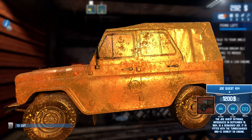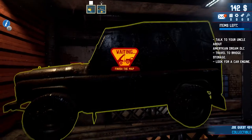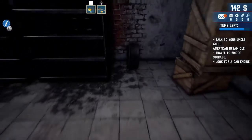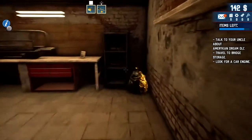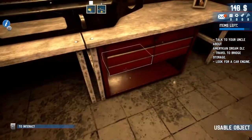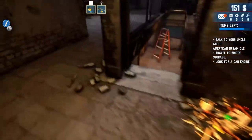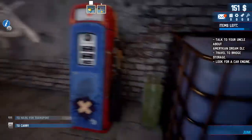$1,200 for the Joe Quest 4x4 — the Joe Quest off-road introduced September 18, 1964, is a rebadged Joe fitted with the turbocharged 660cc Donkey K8 engine. We're definitely going to mark that. It costs money, so it's important we have some cash on us for stuff like that. Looks like there's a lot of stuff here.